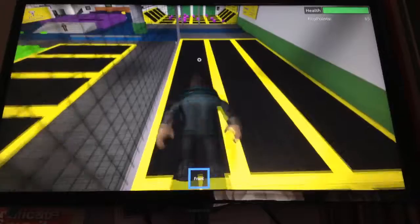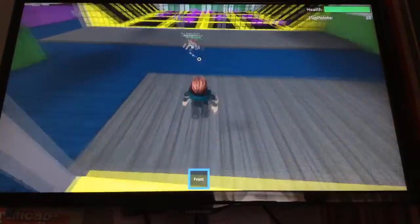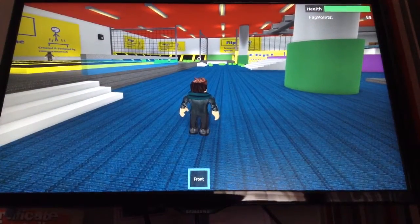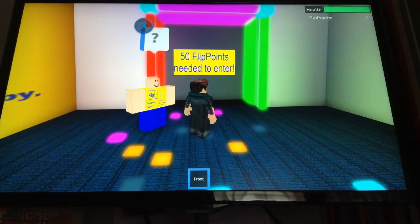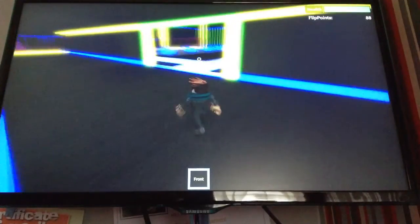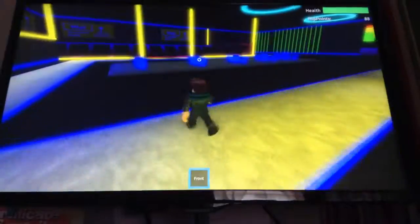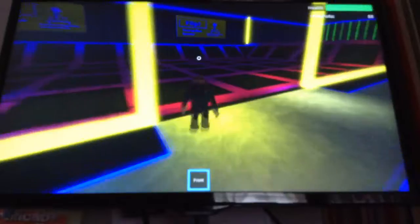I've jumped on top of it now. I think today I'll make another Roblox video, but let's go to the glow in the dark room. So we're at the entrance - you need 50 flip points to enter and I've got 88. It's a bit laggy. This room is really cool - it's like glow in the dark, everything glows.